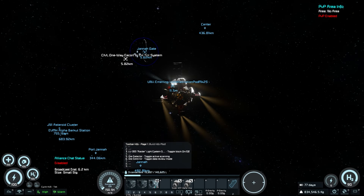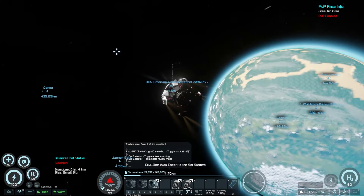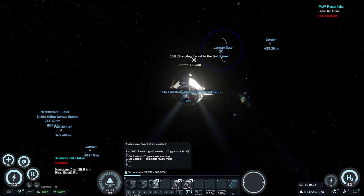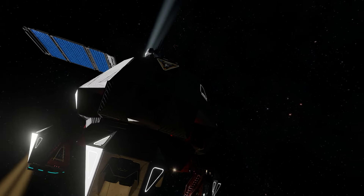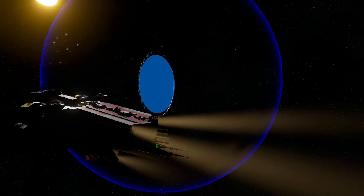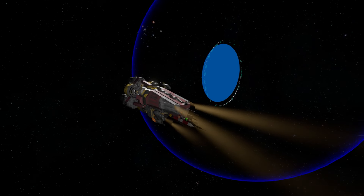Those are both of the trade stations. The last thing to cover is how to leave Jana and get to the rest of the server. To leave Jana, go to the Jana Gate in your GPS panel. Going through the Jana Gate is a one-way escort to the Soul system — you cannot bring anything into Jana, and you cannot come back to Jana without spawning here through the lobby. A little escort warns you, and once you approach the gate GPS it takes you to the Soul system.